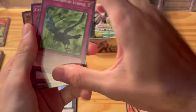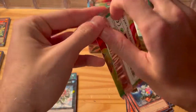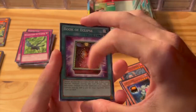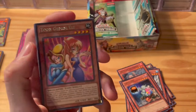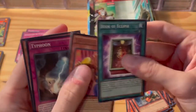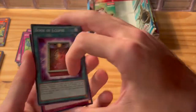Coming up: Book of Eclipse — nice — we got Book of Life and Book of Eclipse. Giant Soldier of Steel, Toon Gemini Elf — very nice, I forgot that was in here, love the Toon cards. Typhoon, Victory Viper XX03.